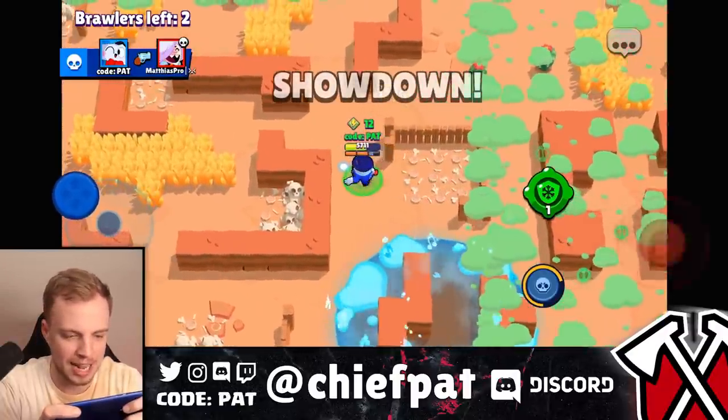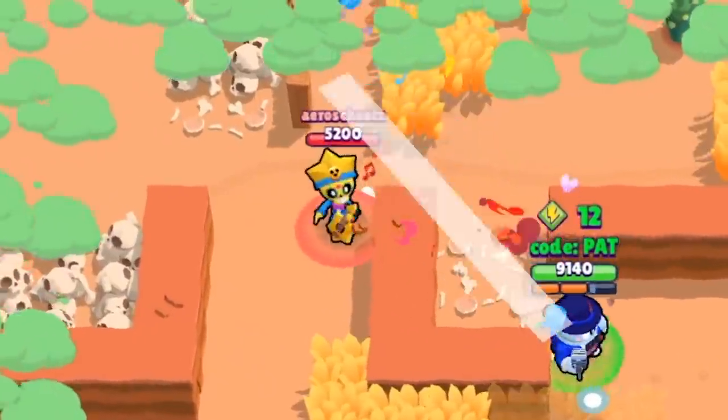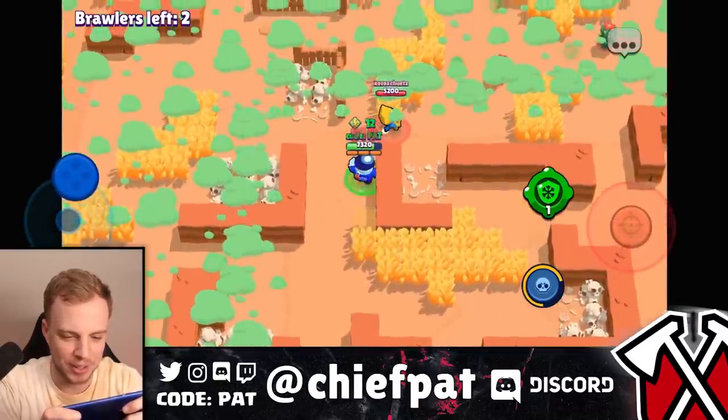Colette, I think you're gonna have to die — you attacked me too many times. Can't find the final brawler — looks like they're up top, maybe they jumped. It's a zero power cube Poco. Don't you love when people fight you when they have no cubes and you have all of them?